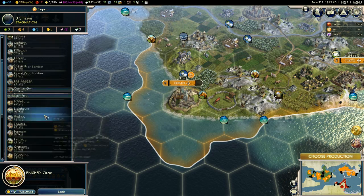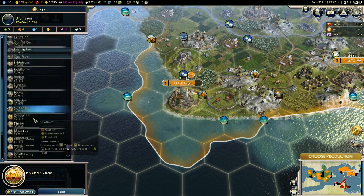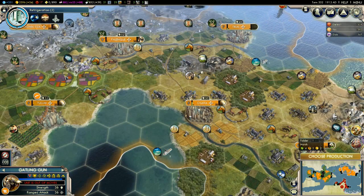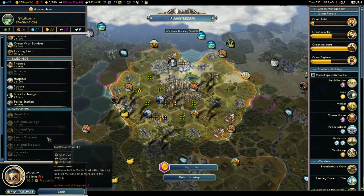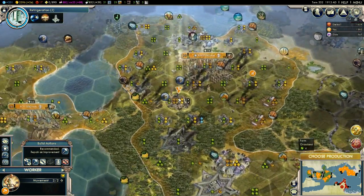We can start working on something over here. A theater is going to take a while to build, but may as well just build it because it will improve our happiness. I do want as much culture as I can get though — that is why we're building a museum, I think, which really improves that. We could actually probably purchase some stuff. Three more happiness — let's just purchase something like that.